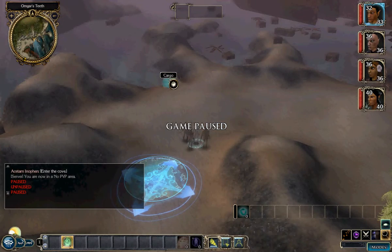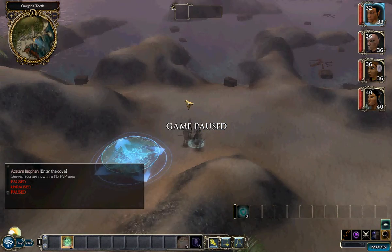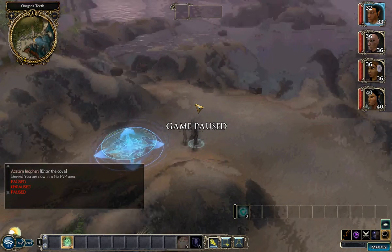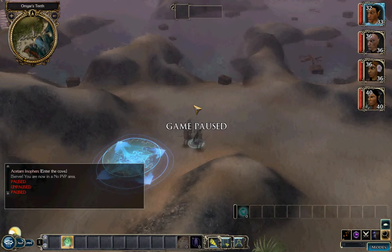Welcome back to the third installment of the Storm of Zaheer Let's Play. We're back at the shipwreck where we first landed, after having been to town, arrested, and sent back out to figure out exactly what happened and to recover some of the cargo.